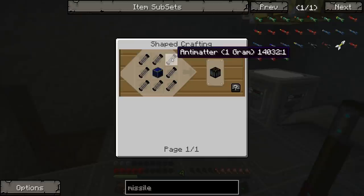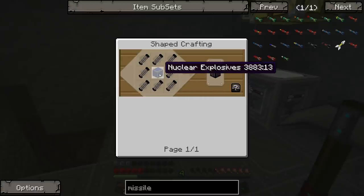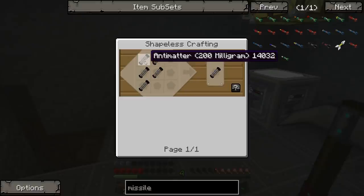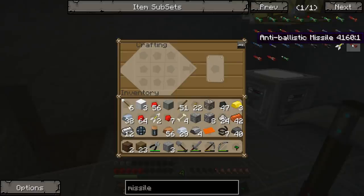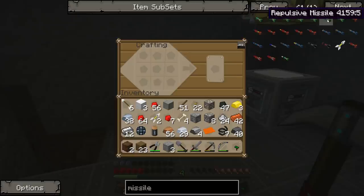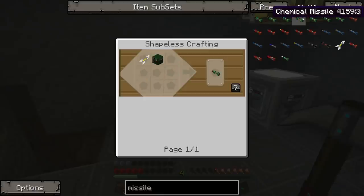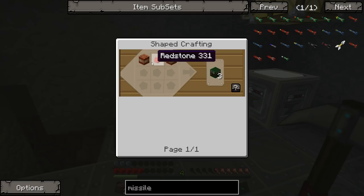Fragmentation missile... conflagration missile, that sounds fun. There's a lead block here - what the hell does that do? Anti-matter! Anti-matter needs eight grams of anti-matter plus a nuke in the middle. To make a gram of anti-matter you need like 200 milligram anti-matter things, and you get those from particle colliding. But that's what we should aim towards. Thermobaric missile, incendiary - I'm gonna make an incendiary missile... actually, screw it, conventional. We need two TNT and a redstone.